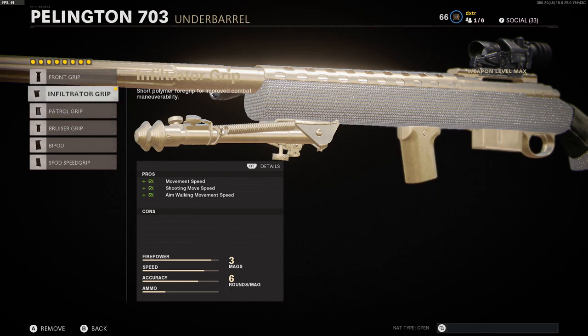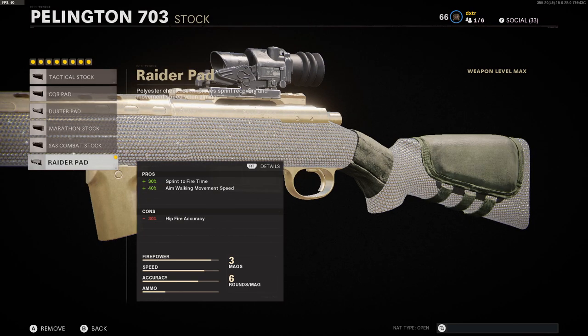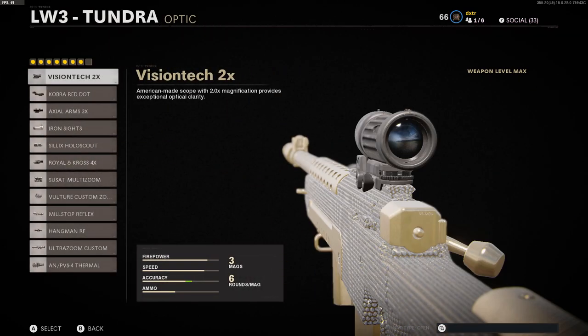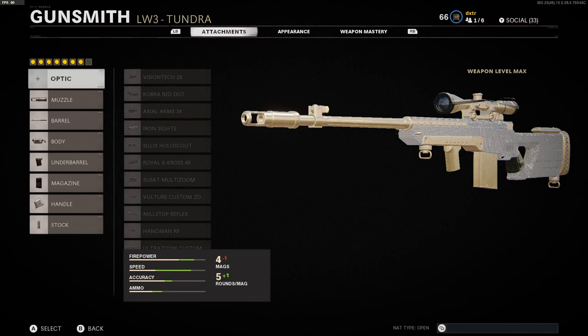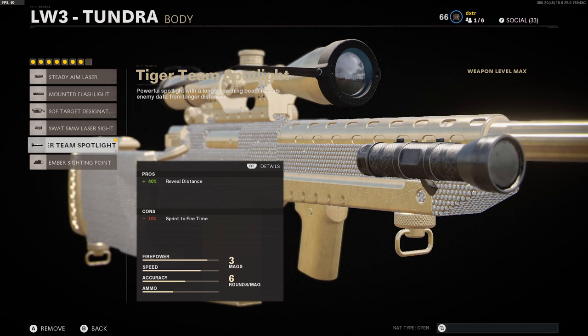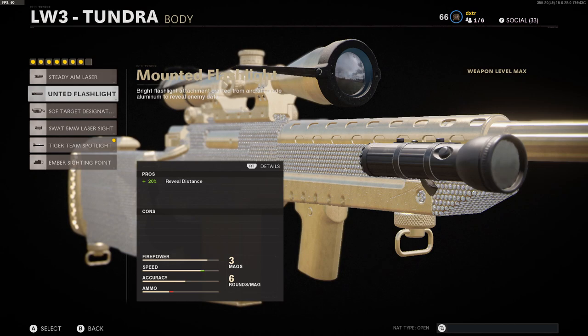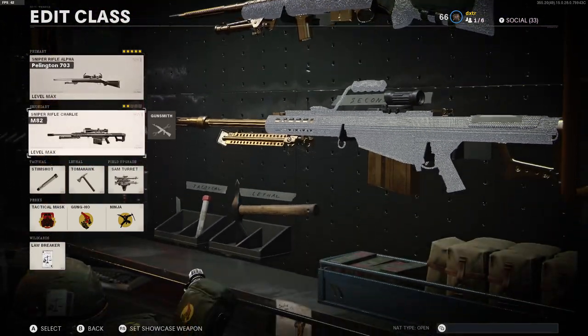The infiltrator grip — I like this, I was using the bipod and speed grip but there are more pros with this and literally no cons. Seven round mag, airborne elastic wrap — this is one of the last things you unlock; you lose sprint-to-fire time and shooting move speed, but you get faster ADS, flinch resistance, and you can aim while going prone, which is good for drop shotting. The raider pad — you lose hip fire accuracy so you're not hitting crazy no-scopes, but you get better sprint-to-fire time and aim walking movement speed. One thing about this game: changing the optic sight doesn't really affect ADS speed, it just gives you a different sight picture. The Tundra runs basically the same setup as the Pellington.